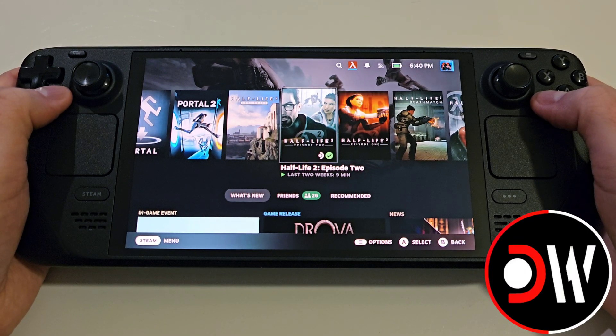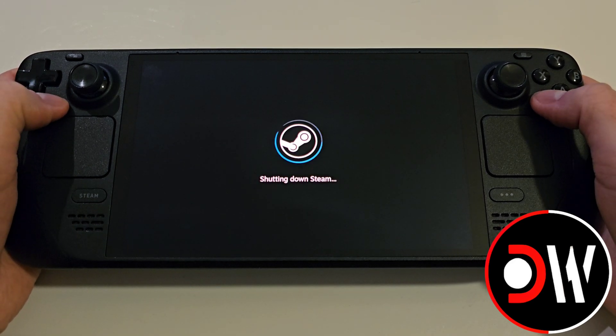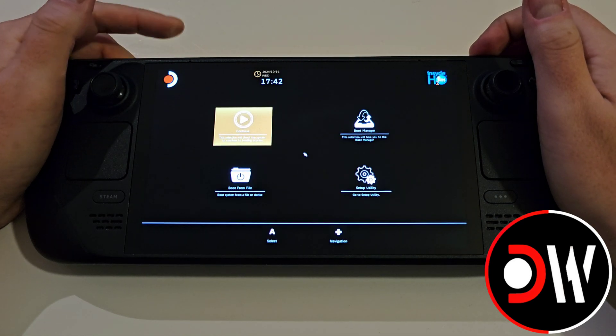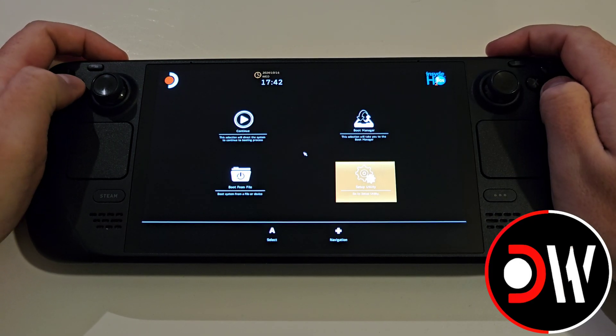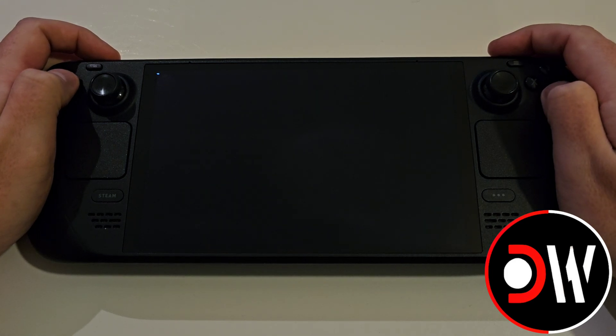To increase the minimum allocation of VRAM for your Steam Deck, power off the device. Hold the volume up button and press power once. Once you see the logo appear, release the volume button and you will come to a screen with four choices available. We want to select the fourth choice called setup utility, either with the D-pad and A or the right trackpad and R2.